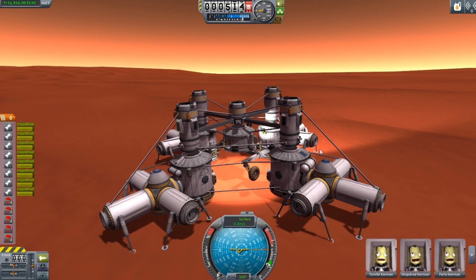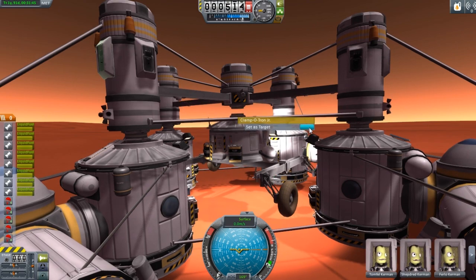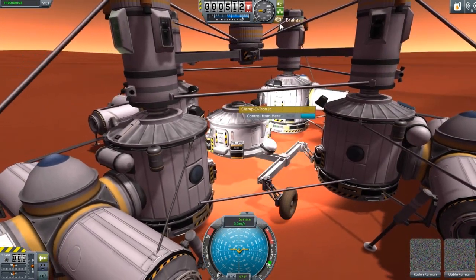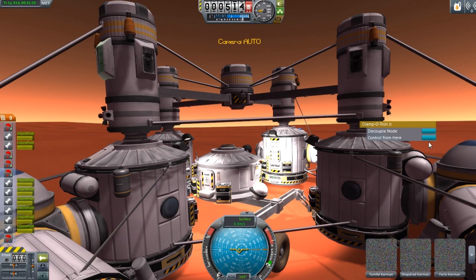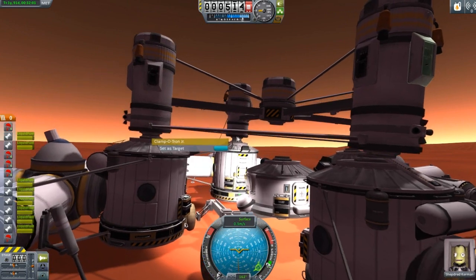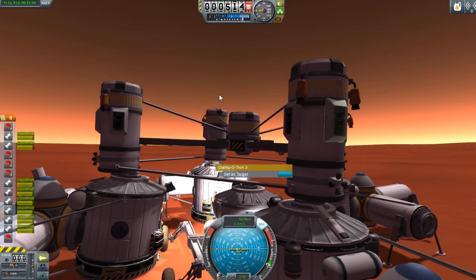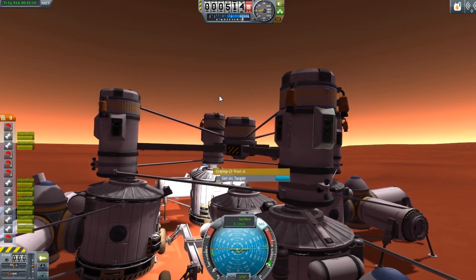So I'm going to start unpacking this thing and try to get it set up here, at least somewhat. Turn on the brakes — there we go. I'll leave the SAS off for now. Decouple, decouple, decouple. I think a Moho mission is going to be the next thing on the list of all the things I have to do.